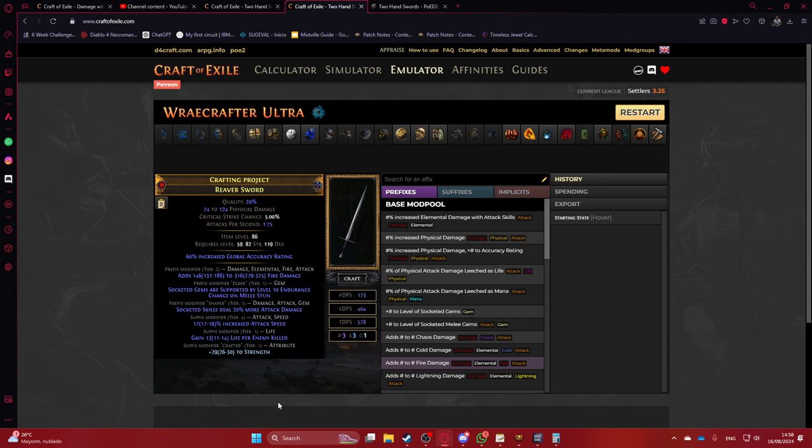In the ideal scenario you have clean prefixes and you can use the same veiled orb method as the other one. In a scenario like this, you need to factor in the Awakener's Orb cost — it's almost three divines. So here in the spending breakdown, assume that cost. Then you get rid of the suffixes: Prefixes Cannot Be Changed and clean the weapon.